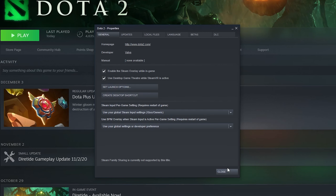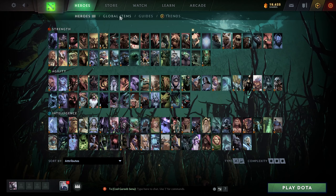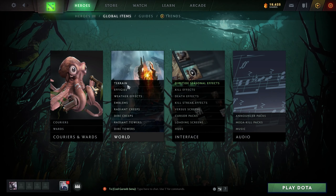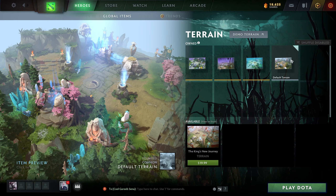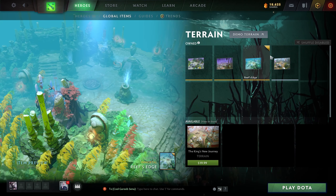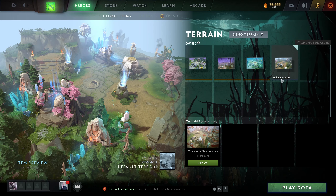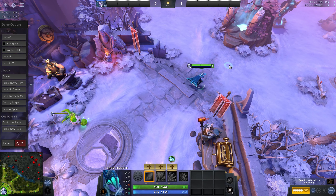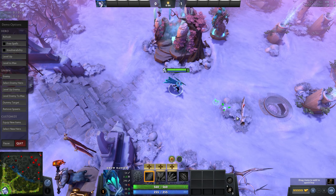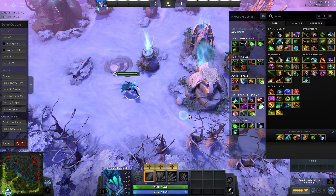All we need to do on this end, and then launch Dota. So you go to Heroes, you go to Global Items, and then you go to Terrain over here. You can set your default terrain over here as well by clicking on it. Then you want to demo the terrain, because what we essentially did is replace the default terrain. So you're going to demo this terrain — just double check. Here we go: winter map. Easy. You don't need to waste your money on Dota Plus to get this — it's a scam anyway.